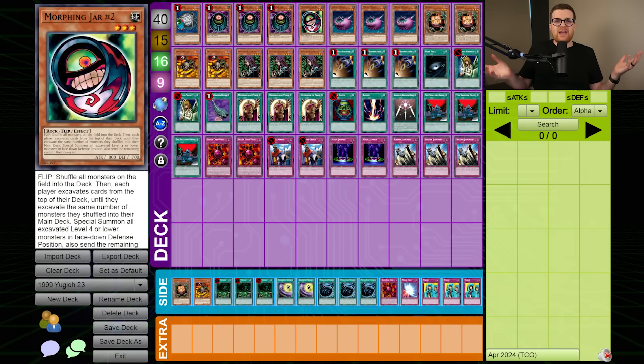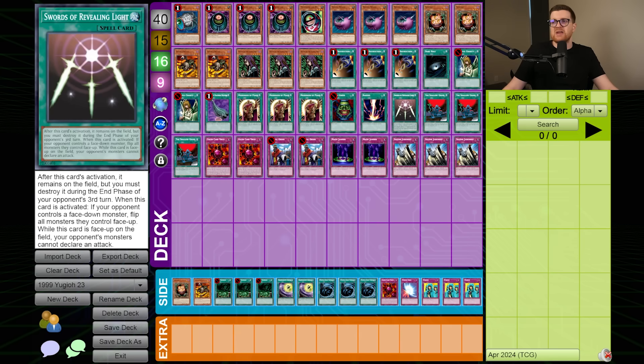You would think a ban list would be enough to take care of the supposed best decks during this time, but clearly not. We're back again with Mill, and even though this deck has incurred several hits, it's still really good and has gotten more tools since last time. For the hits: Cyber Jar's limited, Morphing Jar No. 2's limited, Swords is limited — which walls off a lot of aggression — although this deck doesn't really have much trouble establishing monsters on the field.